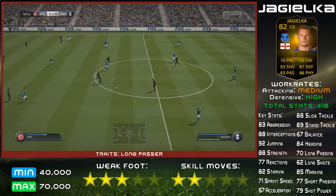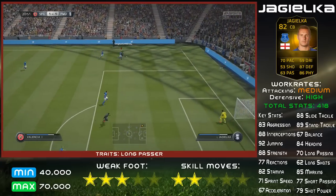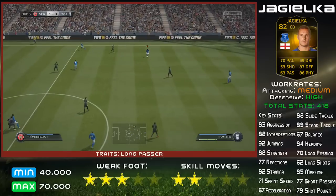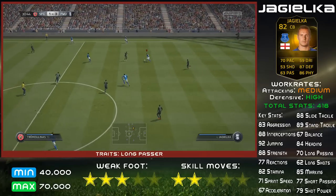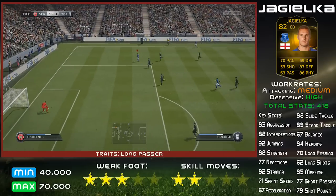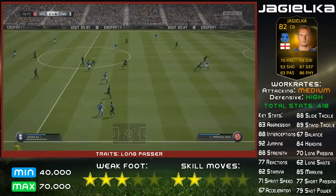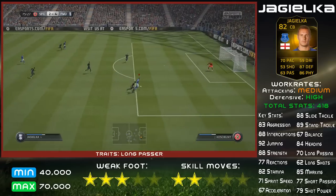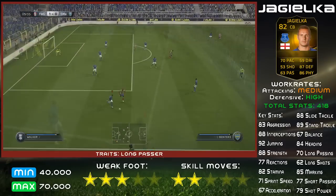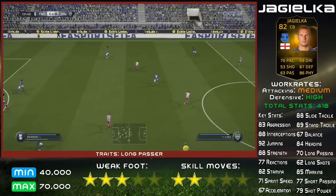Jagielka is not just a master of the tackle — he is super strong and great in the air. Whether it's in the opposition's box or in his own, he is going to be winning pretty much every header. That's a great thing because corners are a lot easier to score now. EA have addressed that, so you can literally just cross it in and you've got a good chance of scoring. It's important to have players who can get up and get you a goal, especially in tight games. Goals from set pieces like a corner are a good way to nudge in front, and Jagielka's got that in abundance.